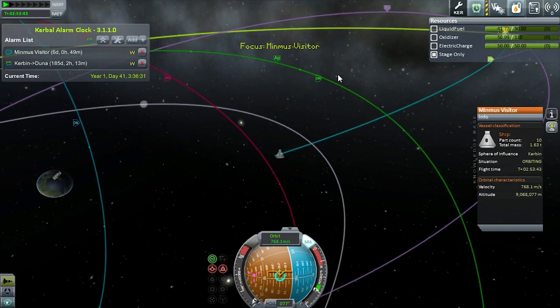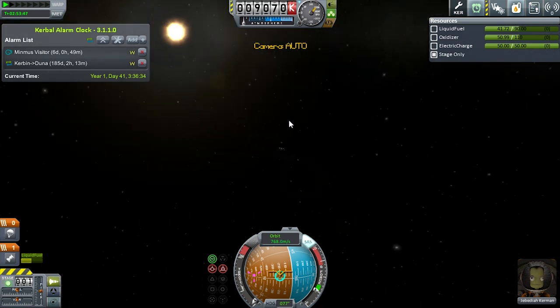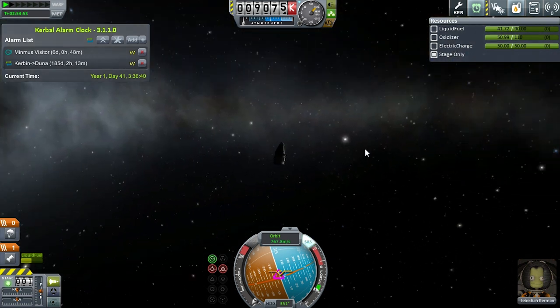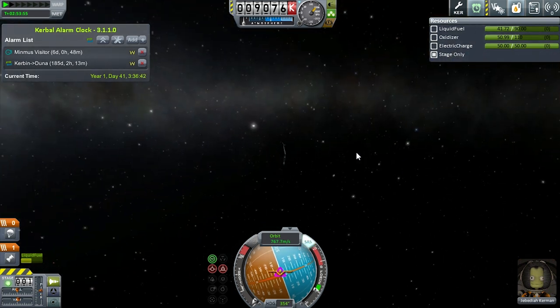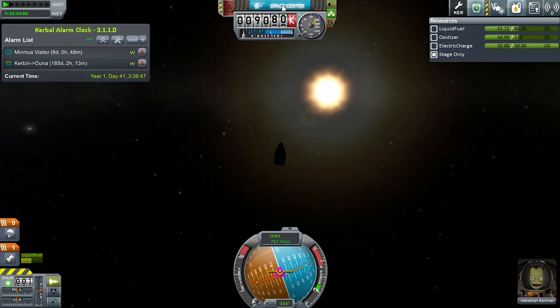Hit backspace to unfocus from the planet. Let me make sure we've got him rotated so that he's getting juice. I don't want to end up shadowed by accident again like I did last time. And that's it — we're going to let him sit for a while. I'm going to go launch some satellites.